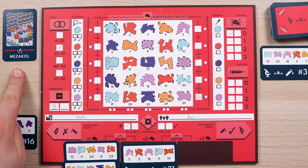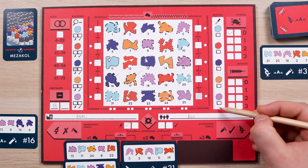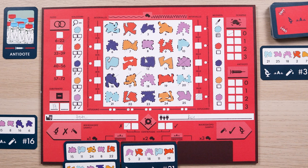When using Mezacol, Savvy marks the color of the secret molecule with the middle value. In our case it would fill in the light blue box because molecule number 11 is light blue.